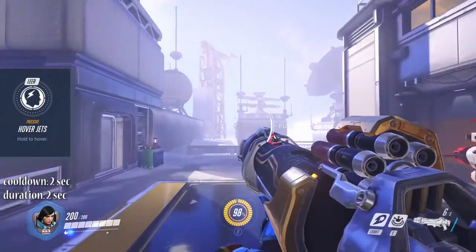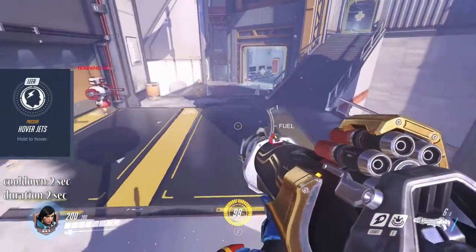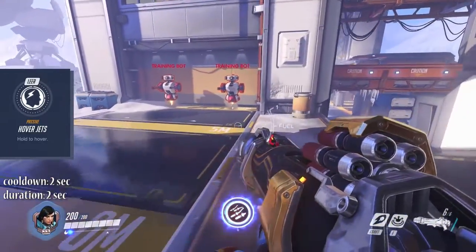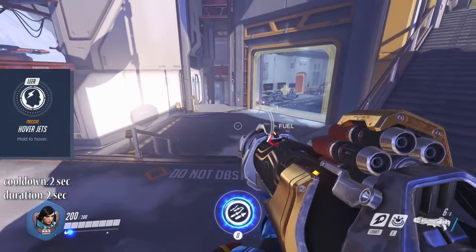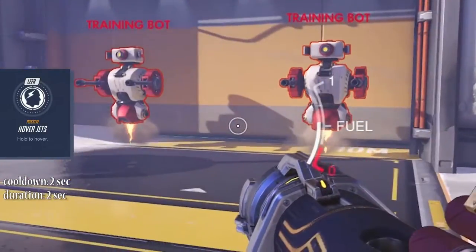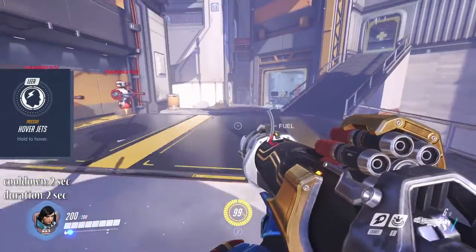The secondary fire activates a hover mode, in which you can hover near to the ground. You can press and hold down the secondary fire button as well as the jump button to activate the hover mode. Hover mode's fuel will last for about 2 seconds and recharge again in 2 seconds.